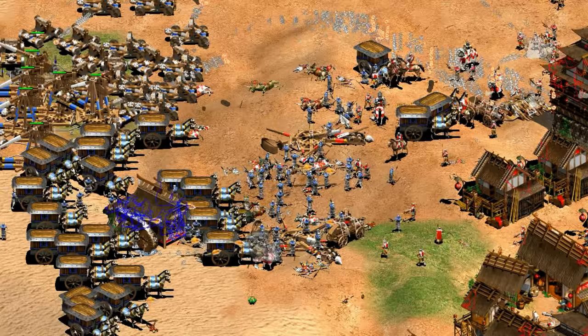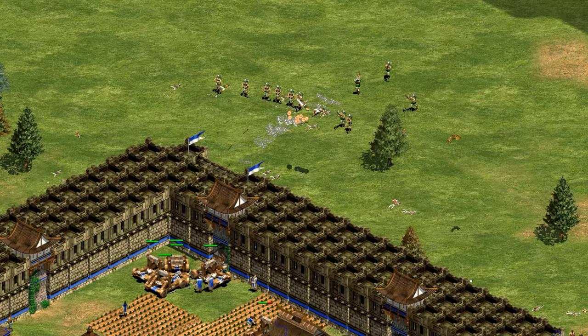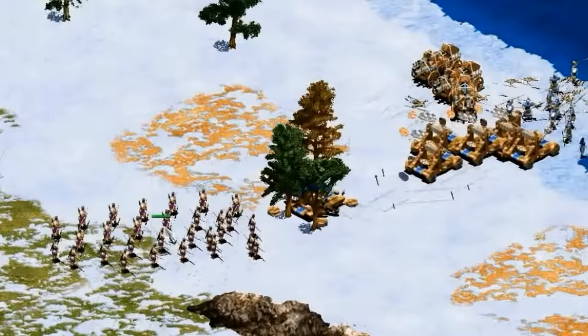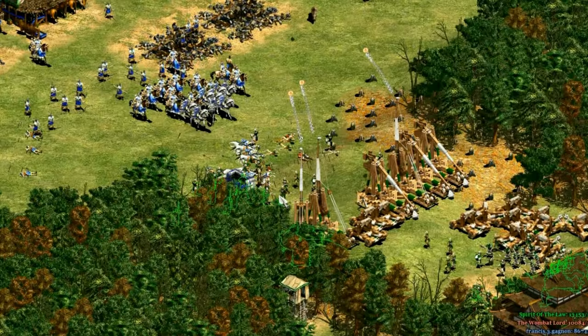Hey guys, Spirit of the Law here. You guys have requested them a lot lately, and this overview is going to be all about the Koreans. They specialize in towers and onagers, which aren't things you're probably used to basing your strategy around — unless you're like me and love mass onagers. In this video, we'll break down their bonuses, unique units, and tech tree, and see if we can make sense of what are some really interesting bonuses and units on paper.